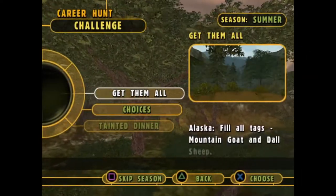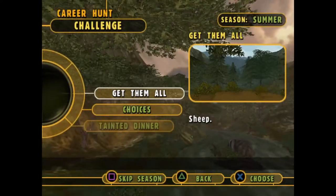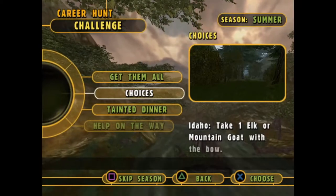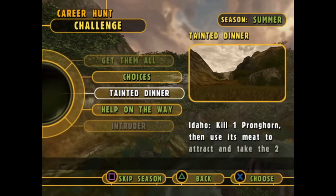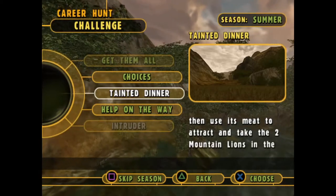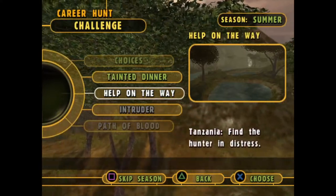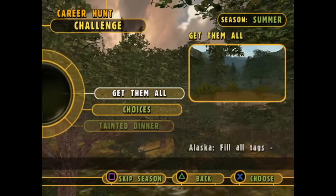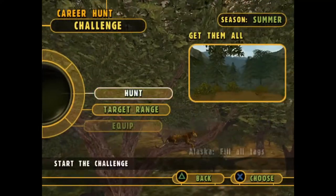Onto our last hunt. We have 'Get Them All' which is fill all tags - mountain goat and doll sheep. We have 'Choices' which is take one elk or mountain goat with the bow. We have 'Painted Dinner' which is kill one pronghorn then use the meat to attract and take two mountain lions. And 'Help on the Way' which is find the hunter in distress. I think we're gonna do Get Them All - I've been avoiding it for a couple episodes, let's get it out of the way.